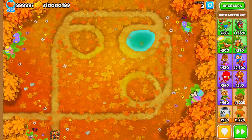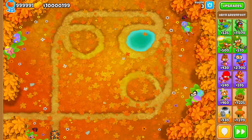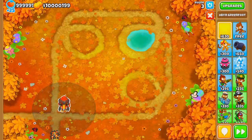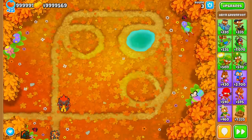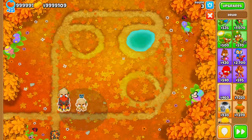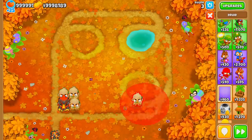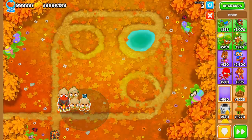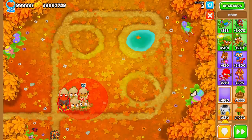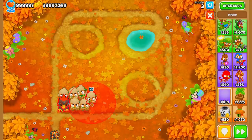Coming in at number two — and it shouldn't be a big surprise — is the Druid strategy. The Druid strategy may not be the strongest in the game, but as far as ease of setup and how many maps it works on, it earns its spot. You can beat most or all beginner maps, a majority of intermediate maps, and even some expert maps using the Druid strat.